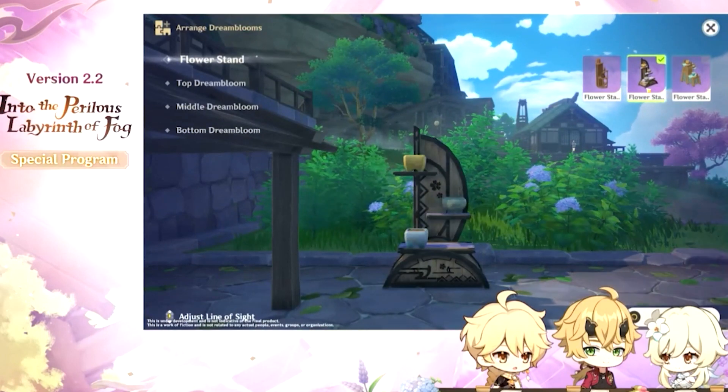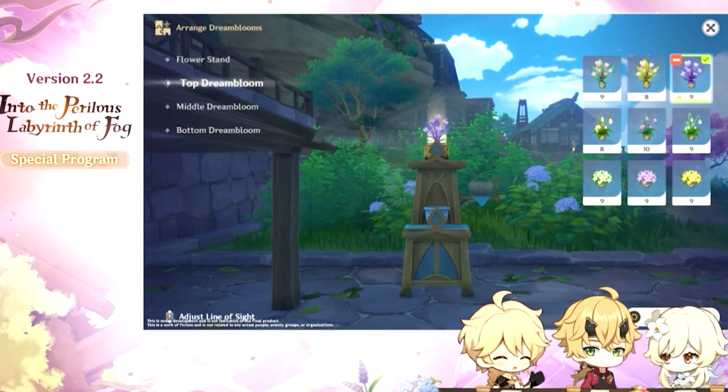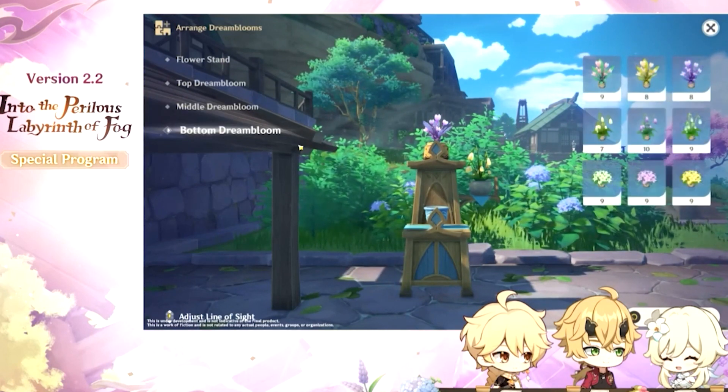It looks like we'll have multiple kinds of dream blooms. Sakuya will prepare three different kinds of dream bloom seeds for us during the event: Star Hibiscus Seed, Pear Bell Seed, and Silk Pod Seed.